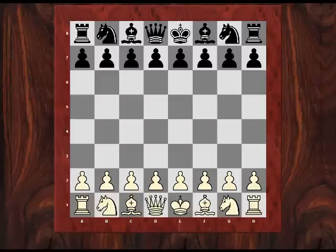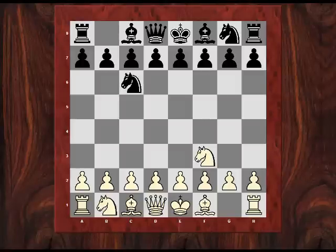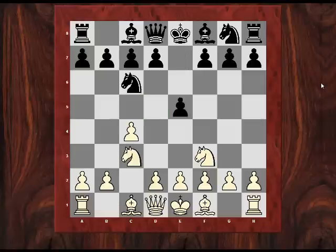I kicked off with Nf3 and he played Nc6. I thought this was a bit of a tricky, unusual move to meet. But I played c4 anyway, just trying to establish control on d5. And after e5 I just played Nc3. After g6 I thought, why can't I play a quick d4 here?